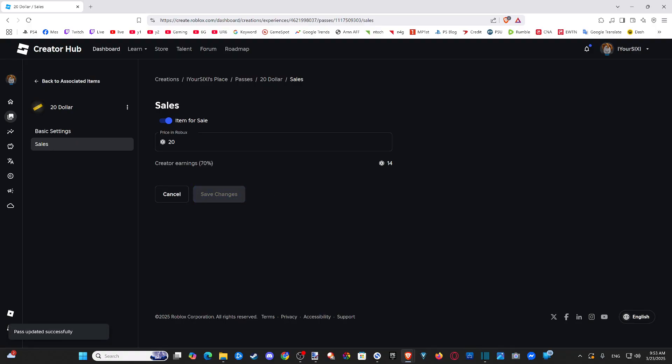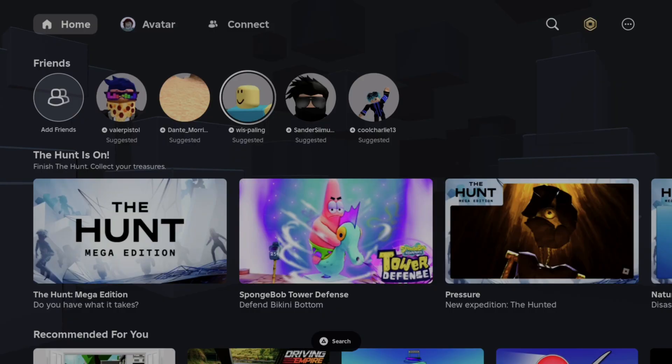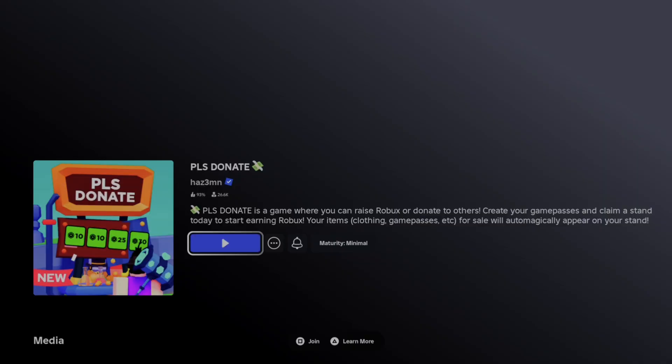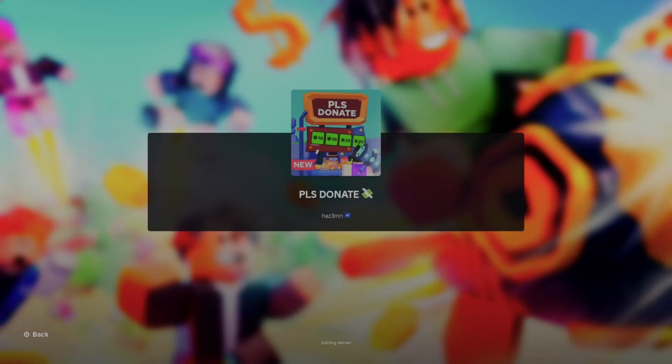Now we want to go back to Roblox. So let's go back on over to my PlayStation 5. Select Roblox, go down to Please Donate — I can see it's right here. Select this, then go to Play and launch into Please Donate.